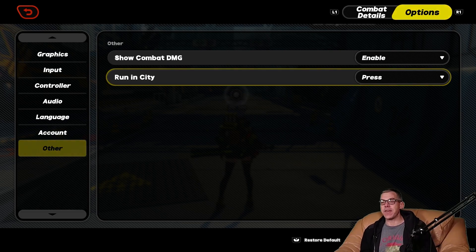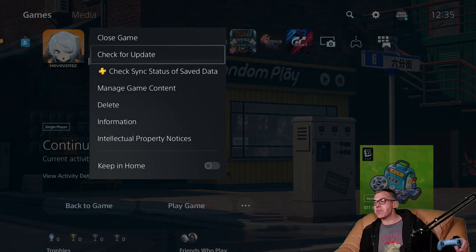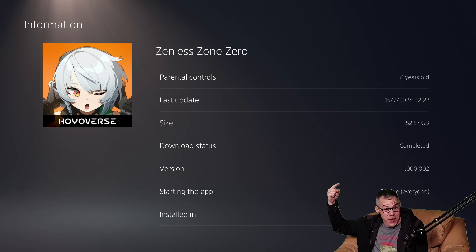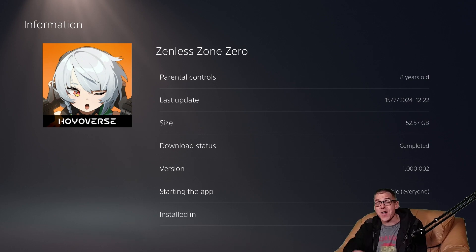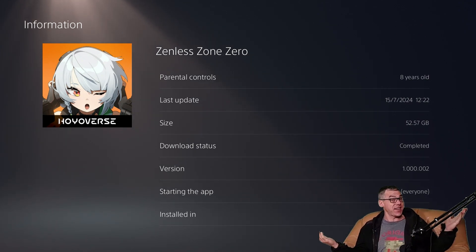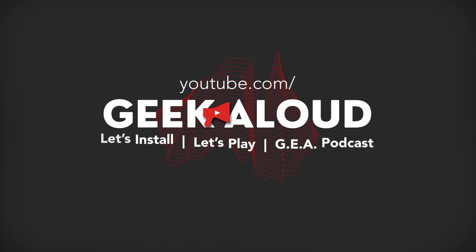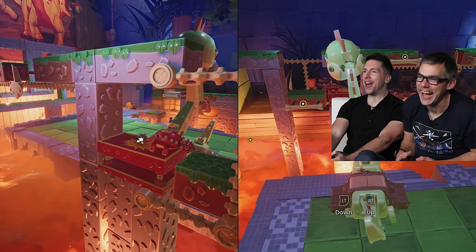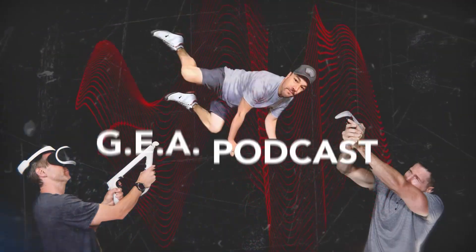Let's bounce on out now and find the information to wrap up this video. Zenless Zone Zero is currently version 1.000.002, and that is a full and complete install size of 52.57 gigabytes. Thank you very much for watching the Let's Install right here on Geekaloud. Like it, subscribe — you'll never miss it. See you next week.